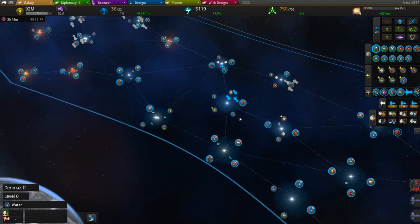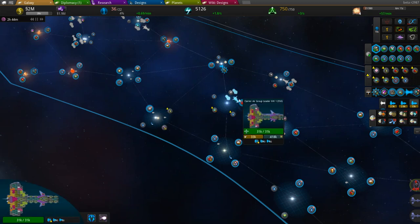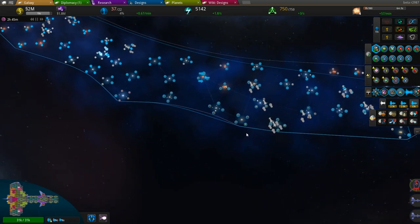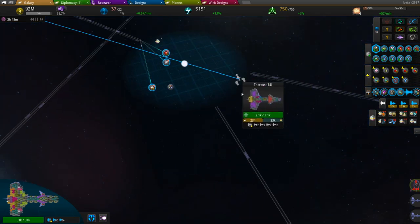We'll try to do that in just a few short seconds. I'm going to try to colonize a few planets again, because if we want to build more of these things we have to pay for their construction costs. I'm trying to find a nice dense area filled with baddies to send this ship to.